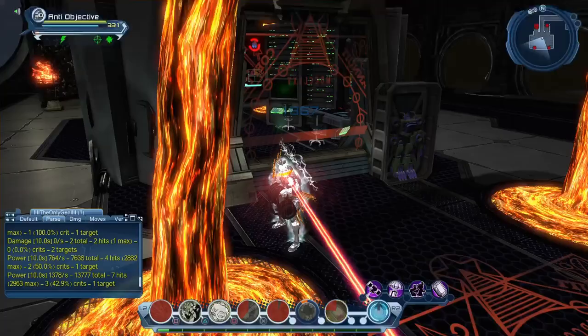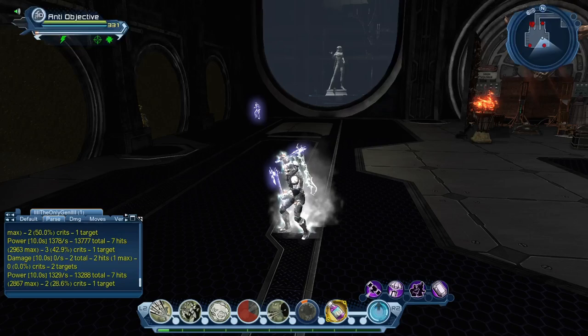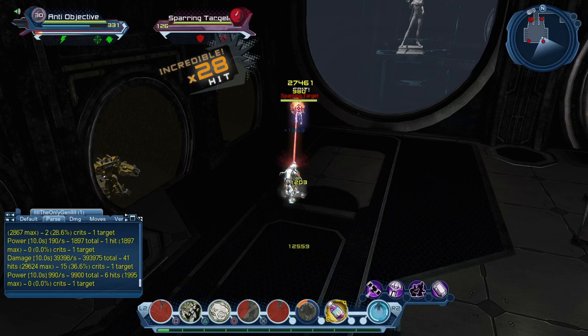You wait because Flak is on cooldown, then hit Reload — you don't want to spam it or you'll waste power. That's the rotation. I'll show you what parses for you — Small Package hits harder inside Survival Mode because it hits harder in content. Let's get into the rotation now.